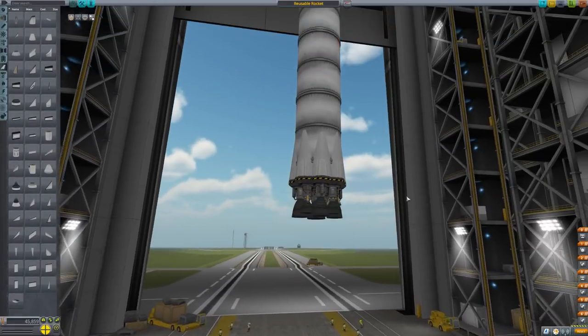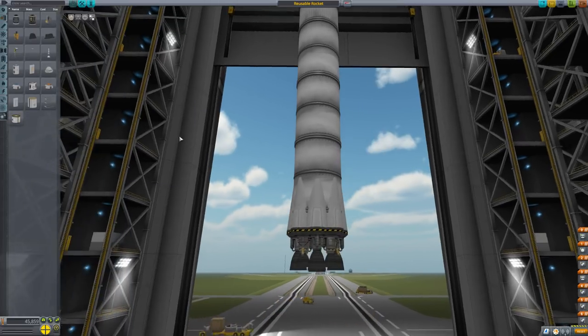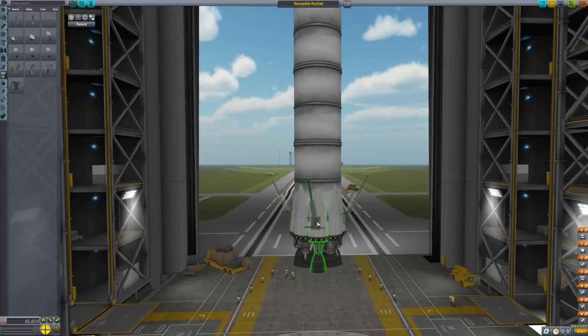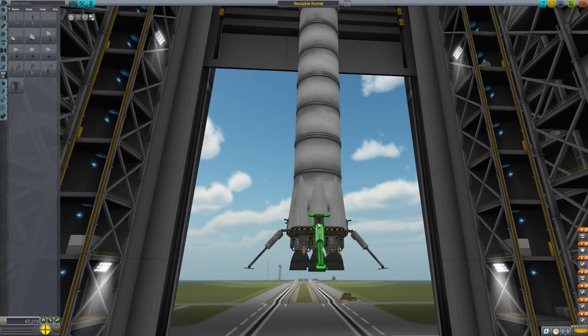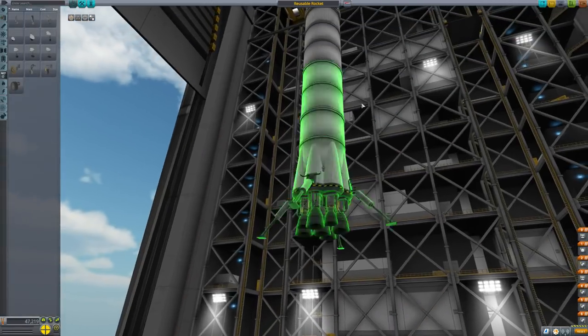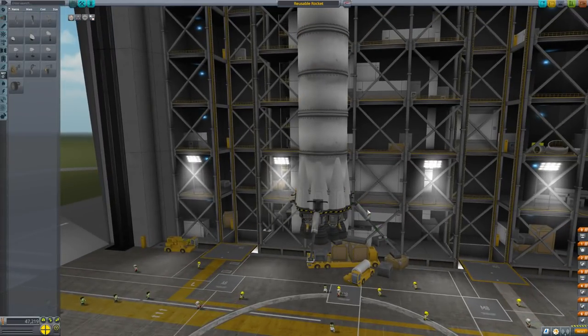That was a bit of a tangent, but if you wanted to land this on land, which I don't think we'll be doing today, you could put some landing legs on this fairly easily because they're much smaller engines. Whereas if you were using a Rockamax it would be much harder to do that. So this can actually be very useful for reusing rockets — it's not totally just me building a slightly too aesthetic rocket in the tutorial, which I should be keeping short but am doing a poor job of.